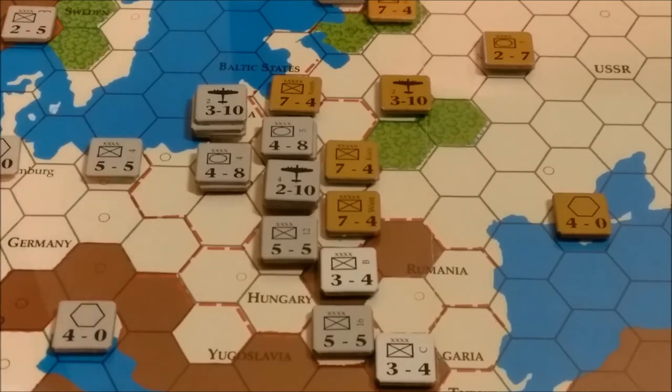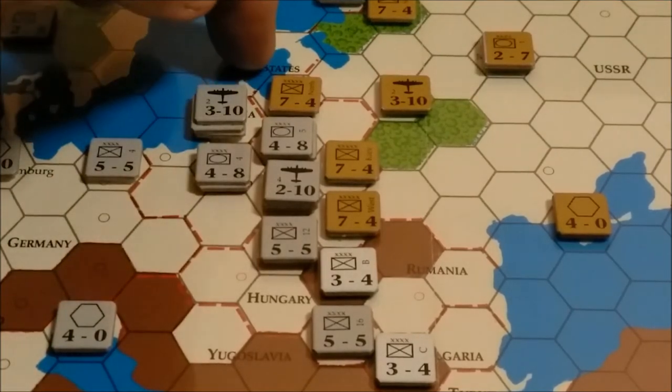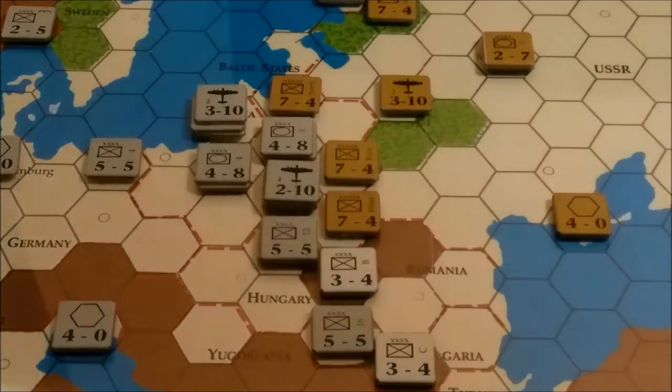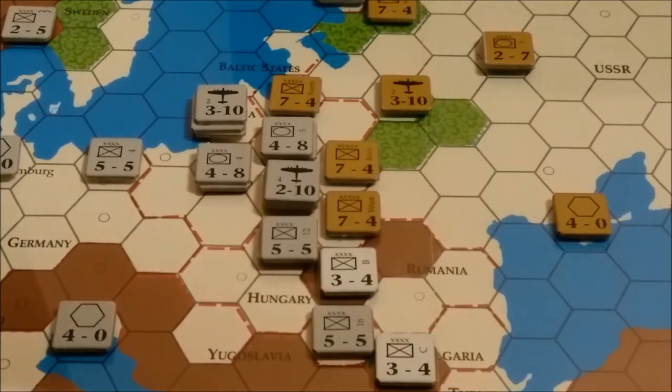So it's Army Group North. We are attacking this unit at 3-1. There is about a 33% chance of it going either no effect or an exchange, and if it's an exchange it could be pretty bloody with those 7s. We roll a 1, which is no effect. So the Soviets hold there.